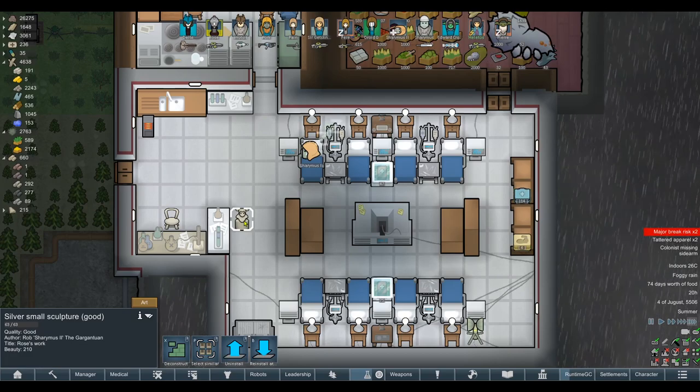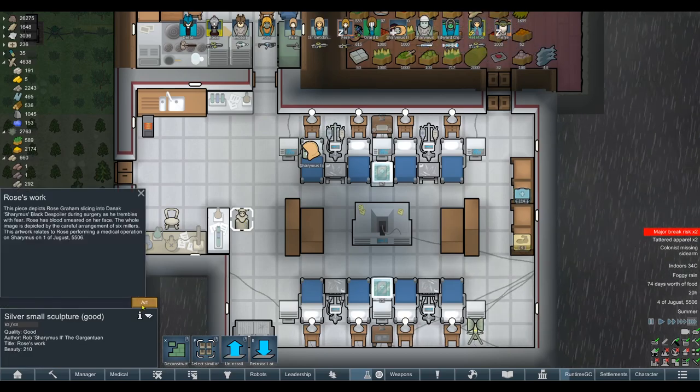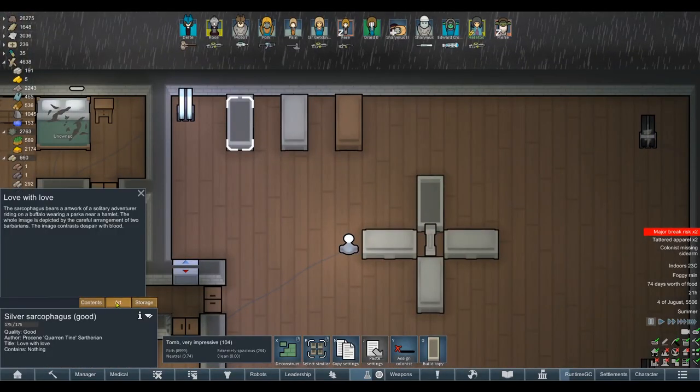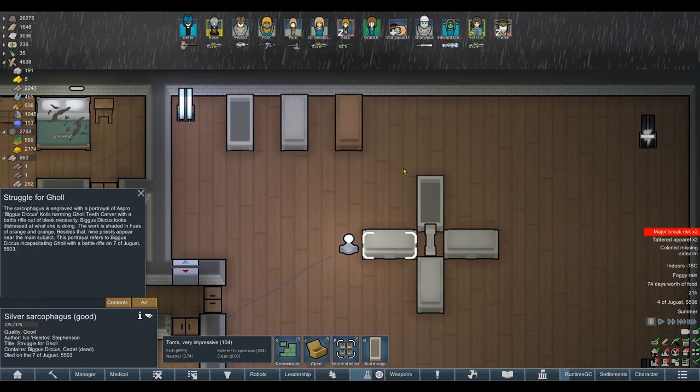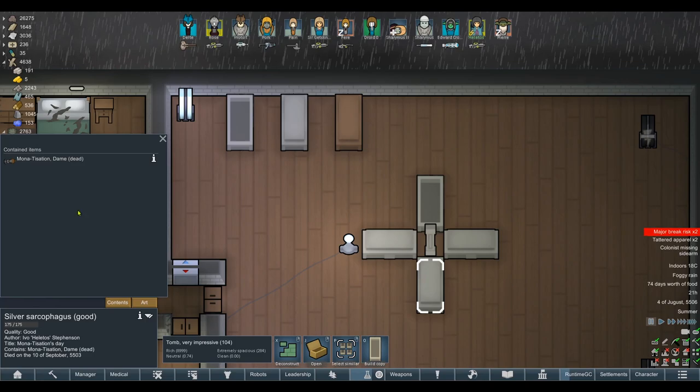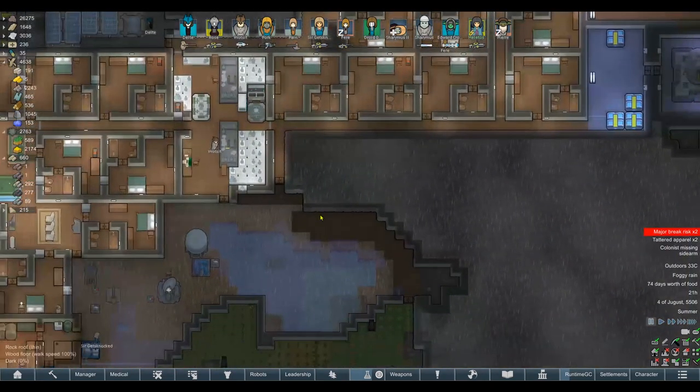We made a silver statue called Rose's Work, which is why I thought we'd leave it in here. Somebody said check the art on one of the coffins. This sarcophagus is engraved with the betrayal of Bigger Stickers hammering gold teeth carver with a battle rifle out of bleak necessity — Bigger Stickers looks distressed at what she's doing. Nine priests appear near the main subject. That's probably my favorite one so far. Monetization being killed out of bleak necessity, blood is pooling around her body. Imagine being buried in a coffin that has a picture of you dying on it — that's absolutely fantastic and really brutal.